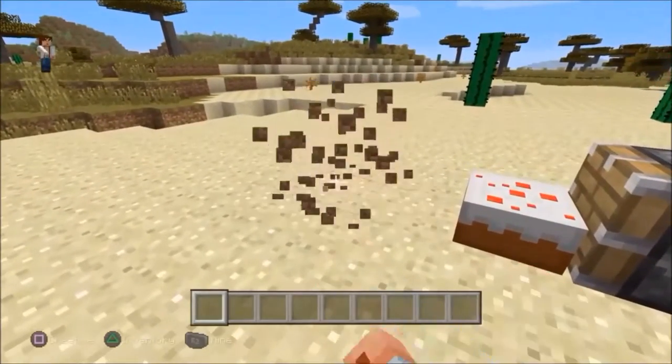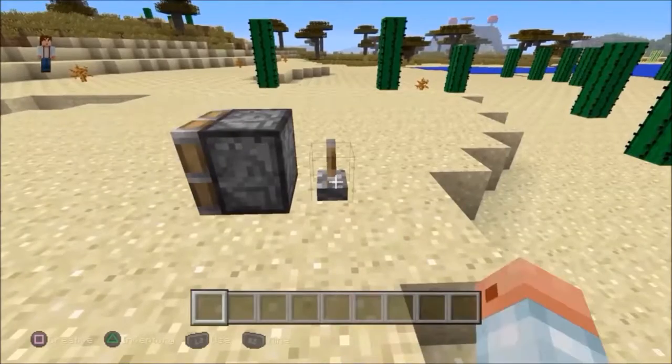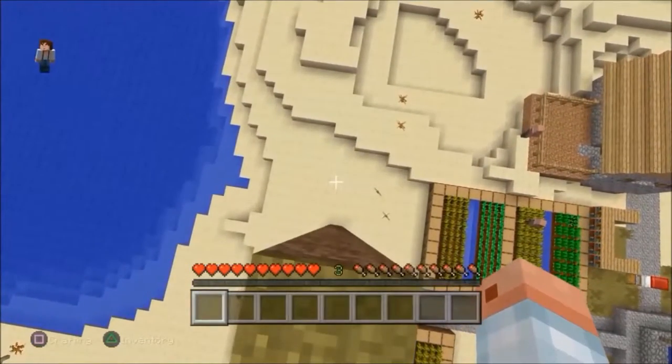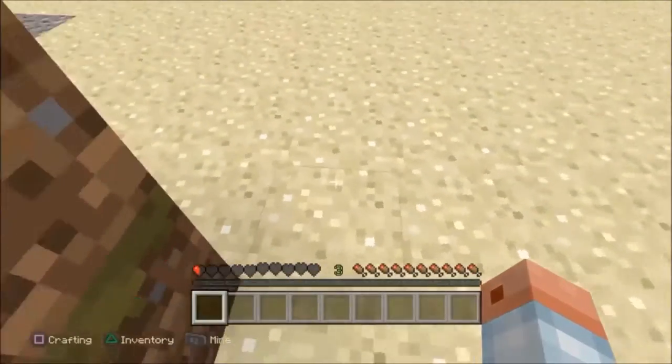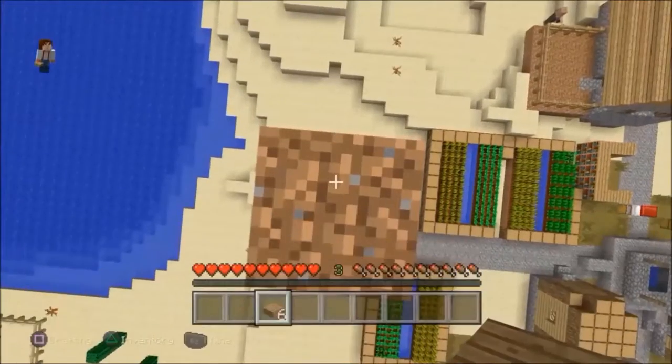Cakes will disappear when you break the block below them or use a piston to move them. You can fall from a height of 22 blocks and not die — anything above that will kill you, even a half slab.